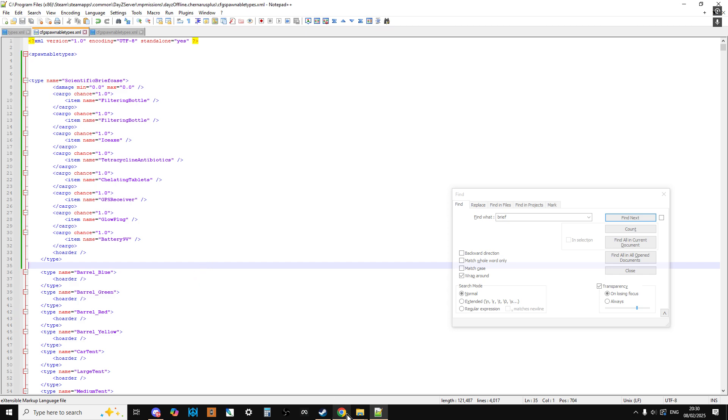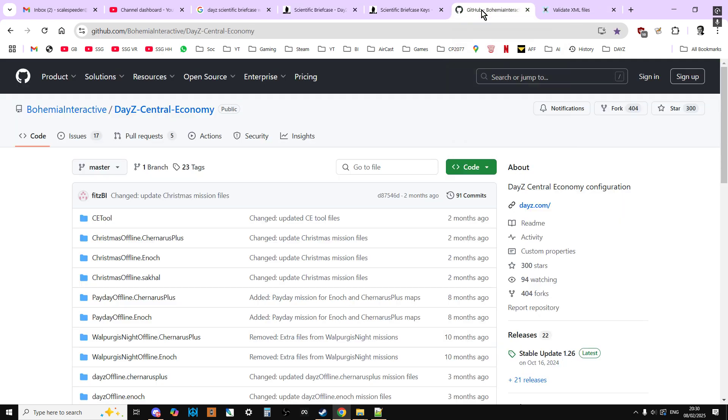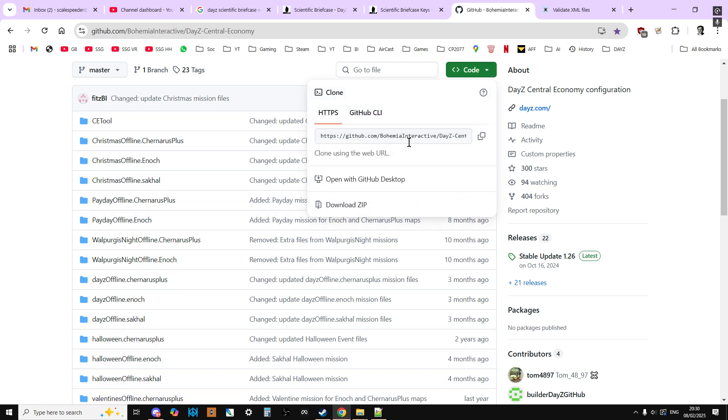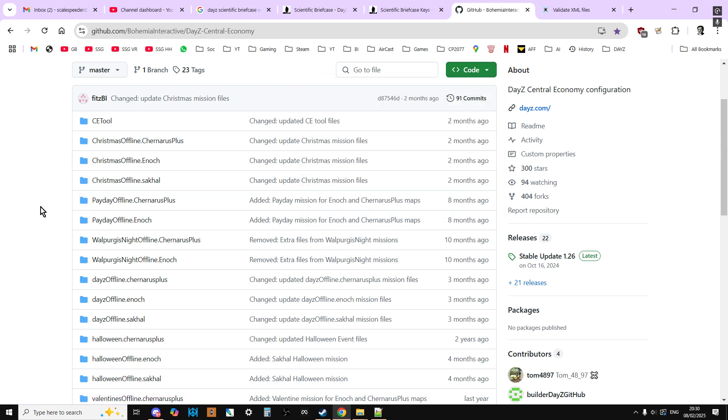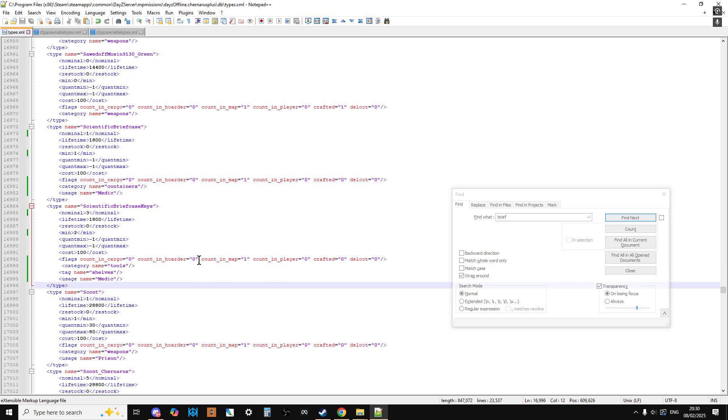If you're thinking 'where do I get these files from?' — in the description below this video you'll find a link to the Bohemia Interactive official DayZ Central Economy repository. This has all of the mission files for Livonia (Enoch), Chernarus, Sakhal, and even the Christmas and Halloween content. Just click Code, then Download ZIP, and it'll download to your desktop. Extract it and you'll have access to all the files — very cool.